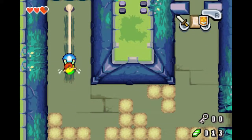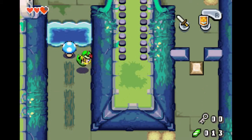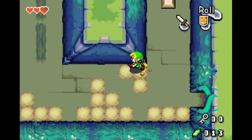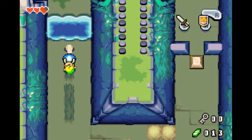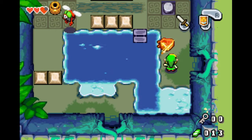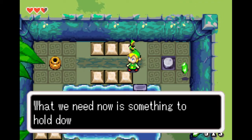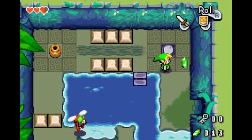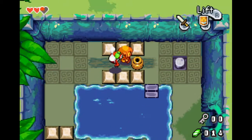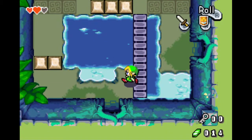We met all those awesome characters, and now we're here in the Minish Cap dungeon. What we need is something to hold down the switch. Let's get rid of that enemy - and down we go. Over here it should be pretty self-explanatory - let's just push him in, and there's going to be something inside.